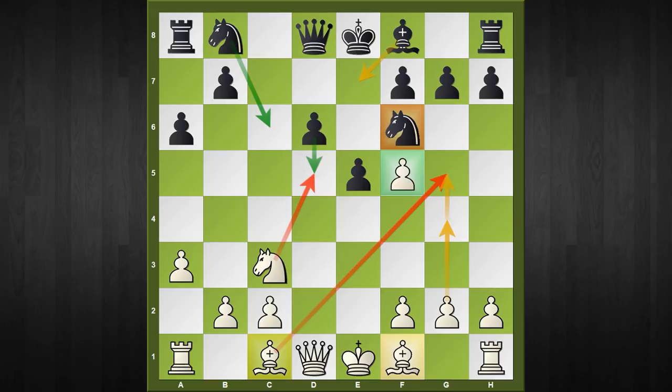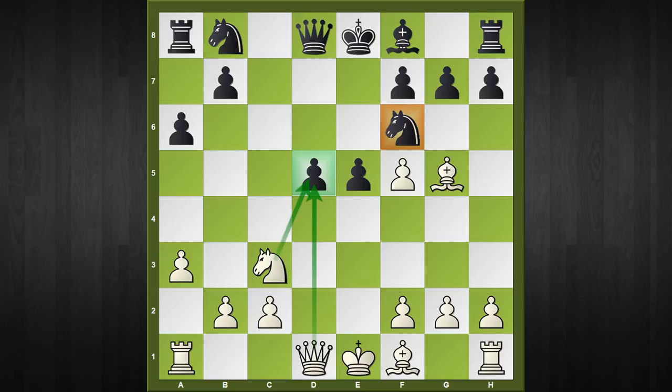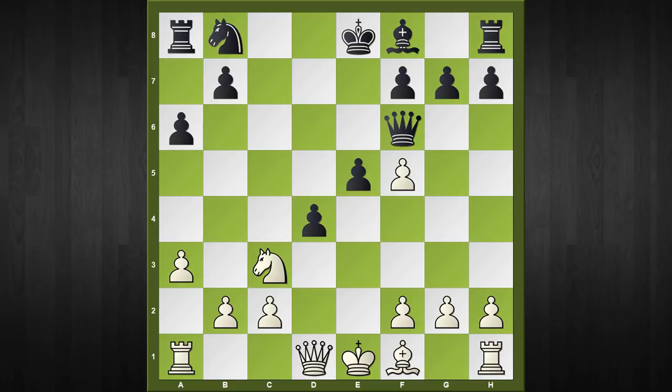To illustrate my point, I'd like to show you my game against a lower-rated opponent, where my opponent continues with the obvious move d5, grabbing space in the center. The plan for white is easy: you start with bishop to g5, pinning down the knight and threatening knight captures d5. The obvious response is d4, counter-attacking the knight, but after bishop captures f6, black has to capture with the queen, as g captures f6 would ruin the pawn structure. So queen f6 is forced, and we continue with knight to d5, attacking two pieces.